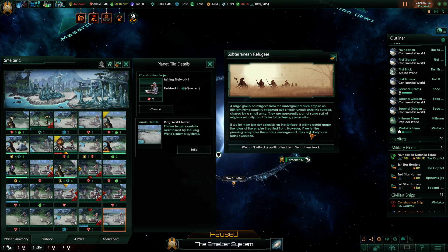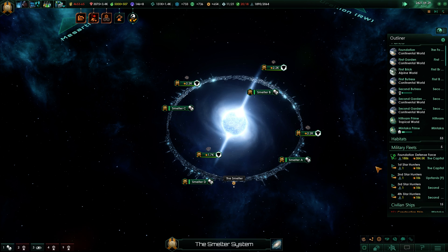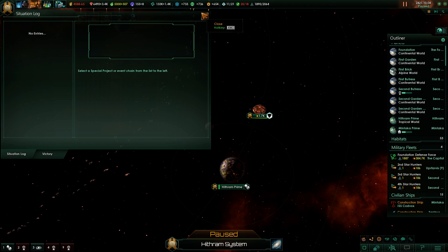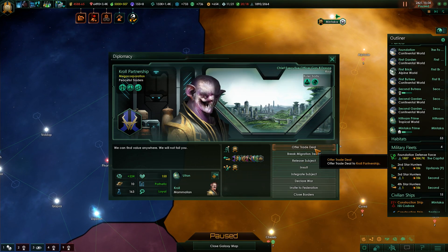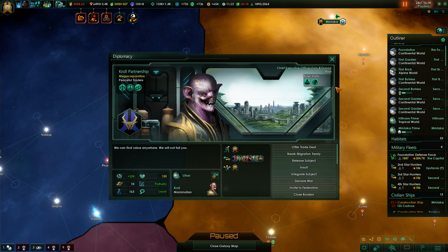A subterranean refugees event has appeared — a large group of refugees from an underground alien empire on Hithram Prime streamed out of their tunnels, chased by a small army. They are apparently a religious minority fleeing persecution. We can let them join our colonists or send them back to face mass execution. The only option available is to send them back — I'm annoyed I can't give them asylum. I'm going to give away Hithram anyway.